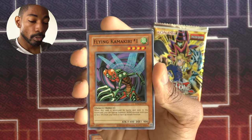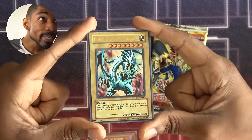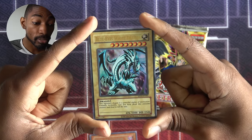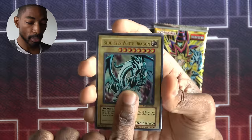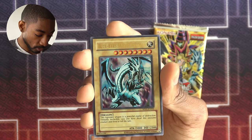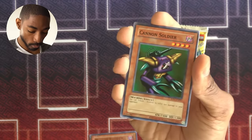Umiiruka. Toon World. Flying Kamakiri. Molten Destruction. Ultra Rare Blue Eyes White Dragon — that's awesome. 3000 attack. 'This legendary dragon is a powerful engine of destruction. Virtually invincible, very few have faced this awesome creature and lived to tell the tale.' I will probably be putting this in my deck — because why not? It's two tributes, but for 3000 attack this is actually a difference maker. It's worth it as opposed to tributing two for Gaia the Fierce Knight. Yes, I will take this.